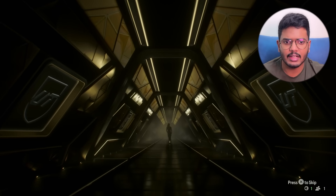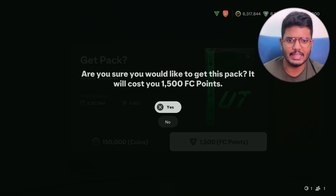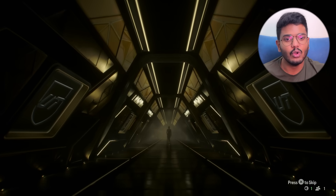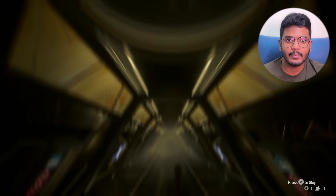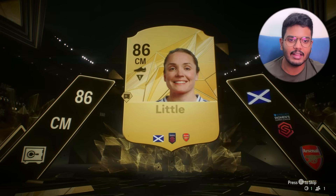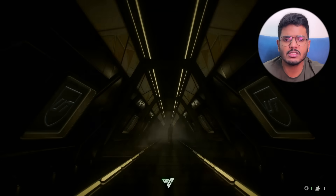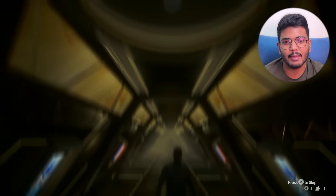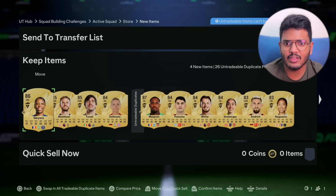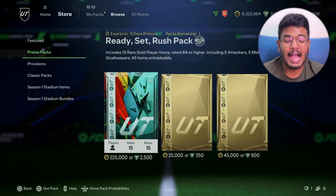Come on EA, give me one good female player. We got a CAM from Scotland — not a walkout, so I don't really care. With our final few FC points, I'm opening a couple of season opener packs. No Total Rush player yet, but it's a walkout — from Scotland, from Arsenal, it's Little. Bad pack luck is continuing. Next 1,500 FC point pack — it's a goalkeeper from France, Maignan again, packed him twice today. We also got Coutinho — not bad, I haven't packed him yet.